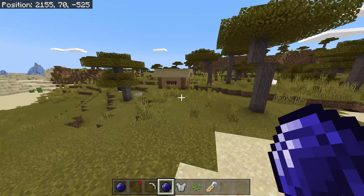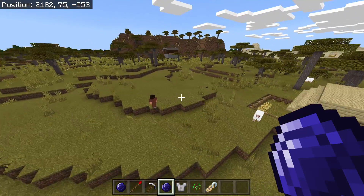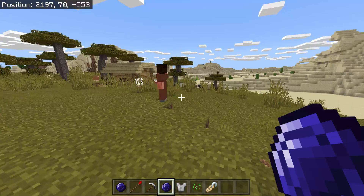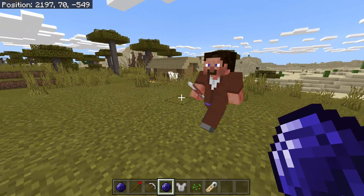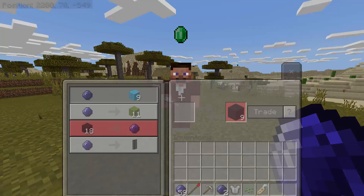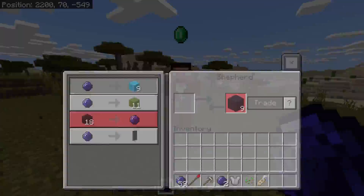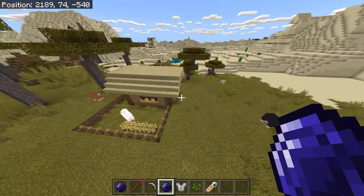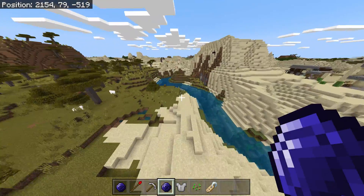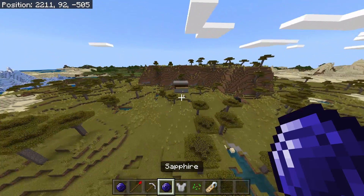Here's another house — a simple starter survival house — and there's a human inside. I think this one is the shepherd. Let me try to tame him... I can't tame him because he has a profession. So maybe we should go find those sapphire ores instead.